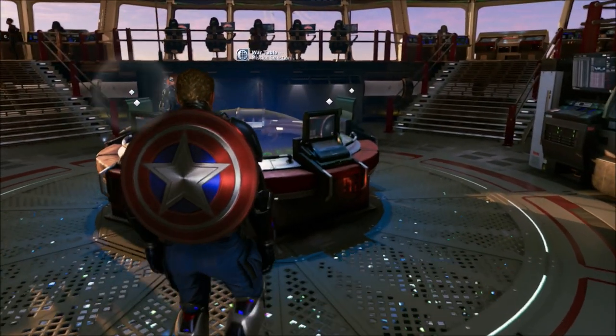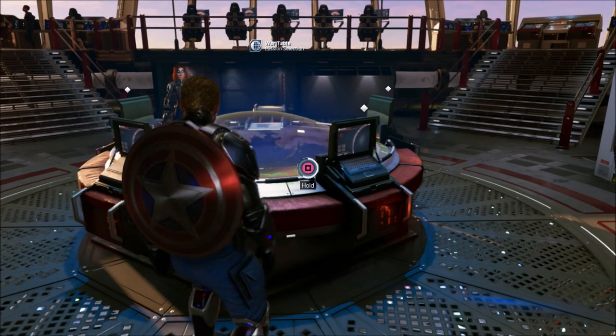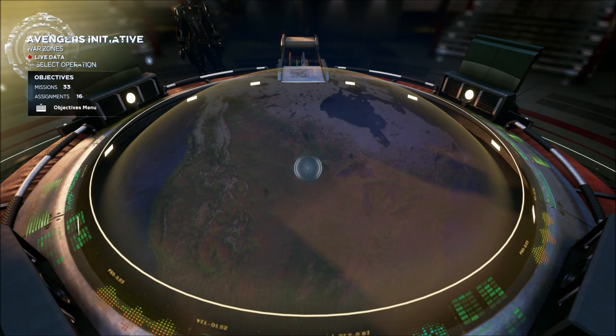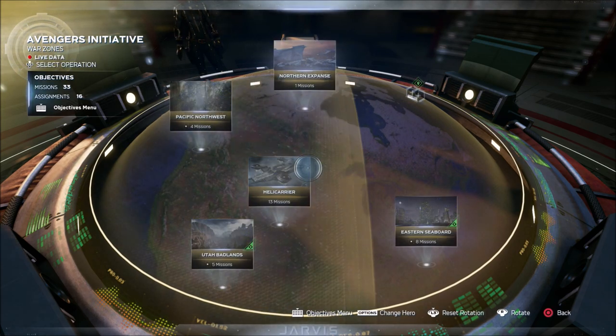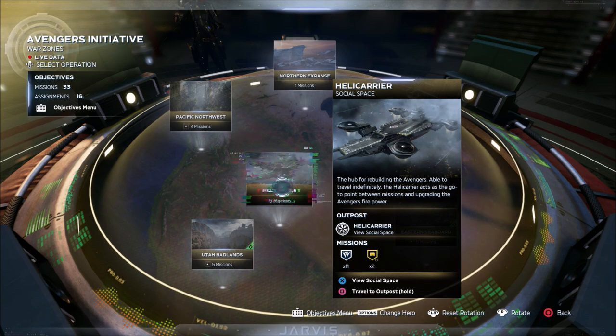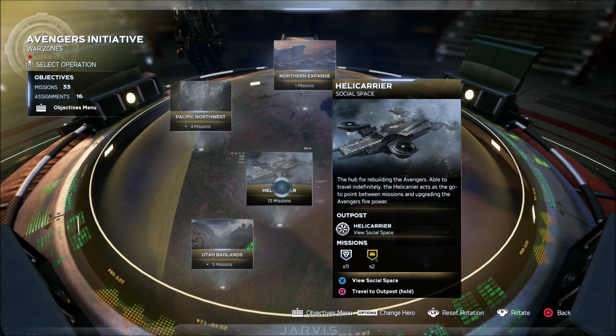There is an option to travel back and forth once you have completed the story. Once you have completed the story, the table here is going to change — the missions, just the look of it will be a little bit different. You can hover over the Helicarrier option here and it will say 'travel to outpost.' This will take you to the Ant Hill, and once you are at the Ant Hill you can do the same thing — hover over the Helicarrier and it will bring you back.